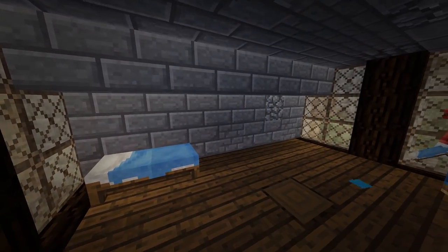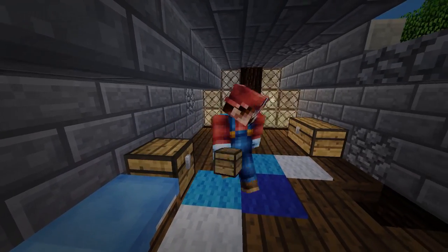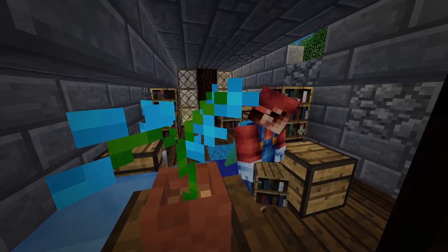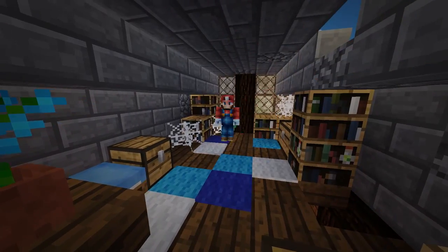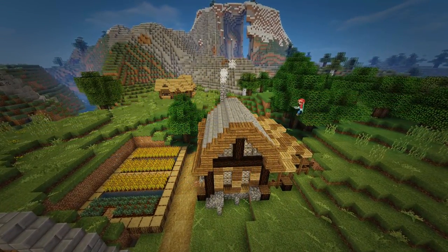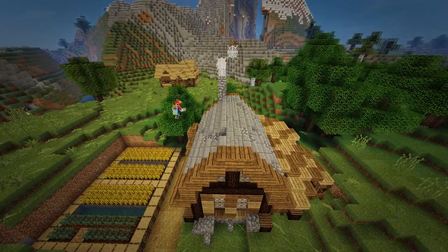I wanted to go with more of a blue theme because every other house I went with just a red bed, so I had some different blue carpets spread around, a nice bedside table, and went with a blue orchid for this one. Your standard bookshelves and chests, with cobwebs spread around. The build is already looking fantastic at this point.